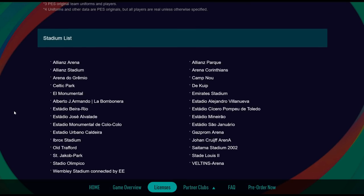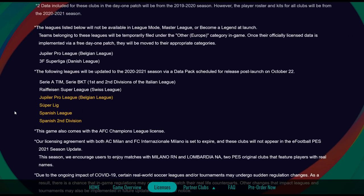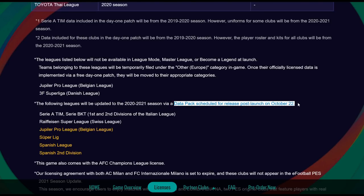So there we have it, ladies and gentlemen. The main talking point: the first data pack is scheduled for October 22nd — take note of that. Personally, I'm probably going to be playing myClub an awful lot to start with, then go from there. What's the point of starting a Master League with outdated rosters? It's a shame, but circumstances have changed with the transfer window closing on October 5th. Anyway, let me know your thoughts below, we'll dive back in when we can. See you guys shortly — take care.